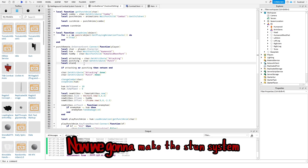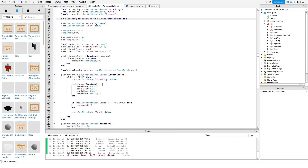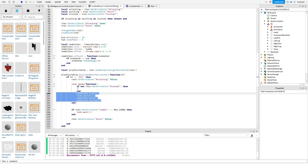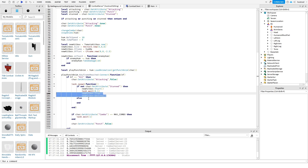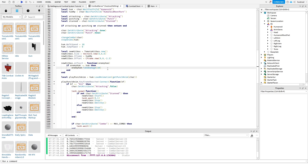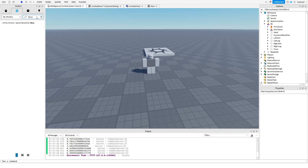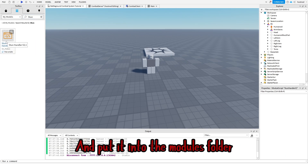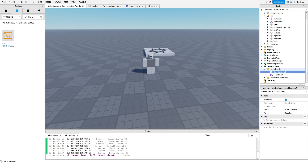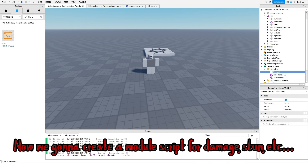Now we're gonna make the stun system. First we won't let the player punch while it's stunned. Now get the stun handler from your toolbox and put it into the modules folder. Now we're gonna create a module script for damage, stun, etc.